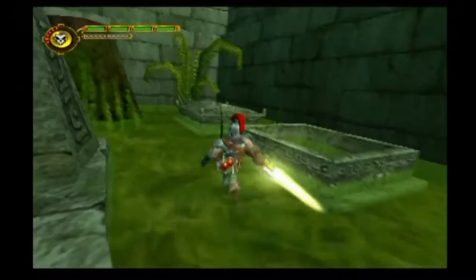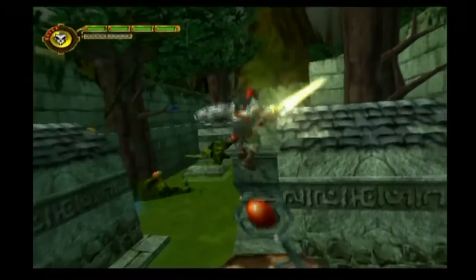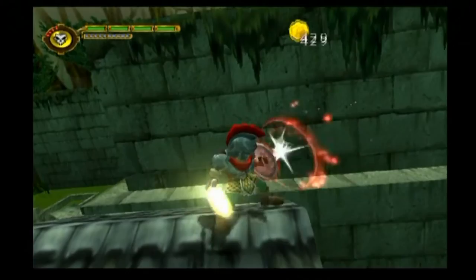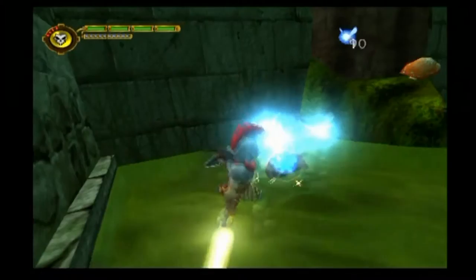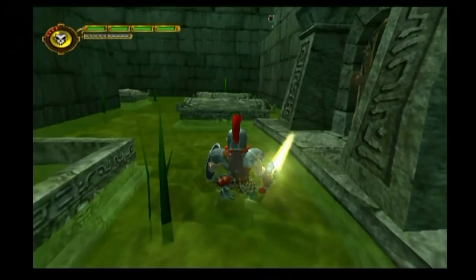This starting area also has two more hidden keys for us. One of them is up here on top of this stump, and from on top of the stump we can jump up here. There's also some money across the other building if we manage this jump, and another key at the end of this walkway — though we're already full on keys and there's no reason to open any of the locked doors, since there's really nothing in them for us.